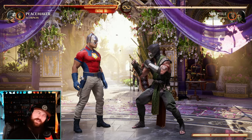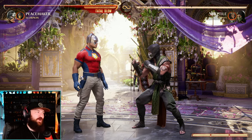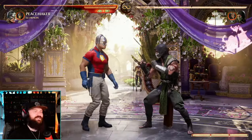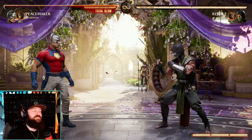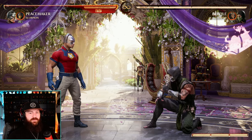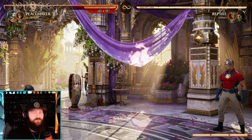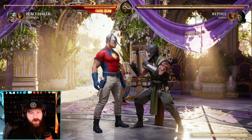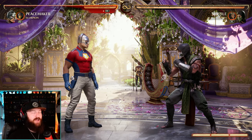Peacemaker got nerfed yet again, and it's the most notes of any character so far — and I think they're all negative. Human Torpedo, which was previously changed to a high, now has more frames on startup so it's not so quick. It also has 13 more frames on recovery when you miss, making it more punishable. Even if they block it, it has 10 less frames of block stun. Down back 4 also has 10 less frames of block stun, more punishable, and less pushback on block. Same thing for his down 4-4.